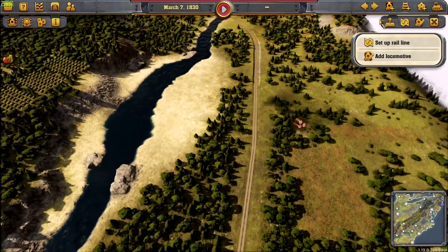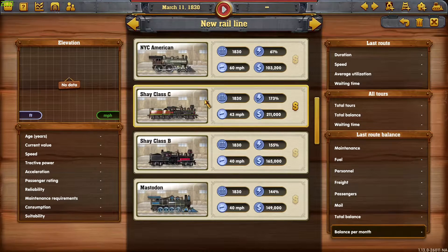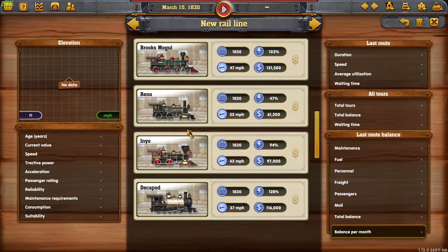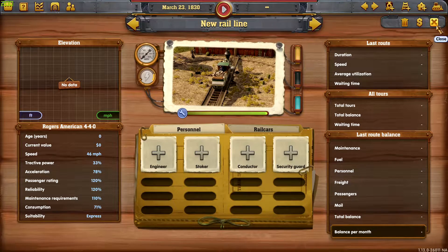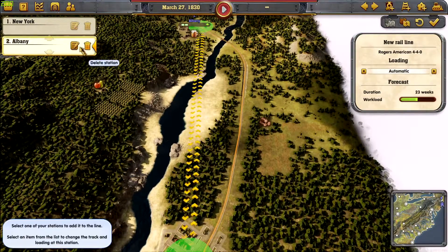Now we go, select the train, do an order trip. Let's see, order train — it has to be an express train. Click on this one and send him on his merry way to the cities.